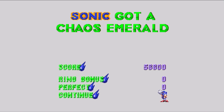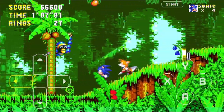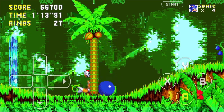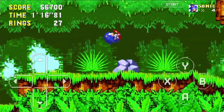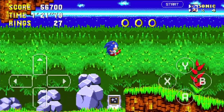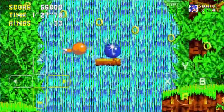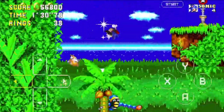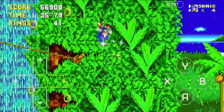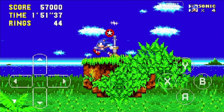Now let's find Knuckles. That enemy just threw - was going to throw a coconut at me. Is it a reskinned version of the monkey from Sonic 2, like the one from Emerald Hill Zone? The invincibility looks different, I think. There's a hidden spring somewhere - oh, there it is! The checkpoints don't look that different.